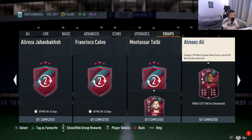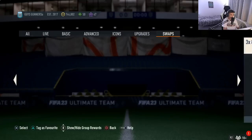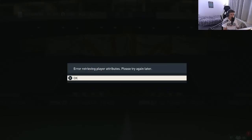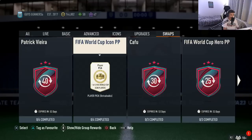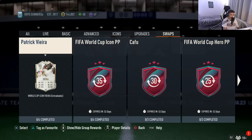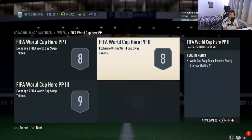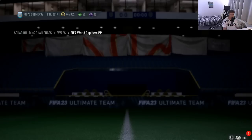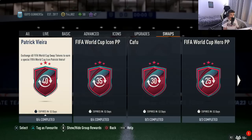The rewards start at two and one tokens, and as you go up the better players and rewards become available as you gain more World Cup tokens. At the top end, Patrick Vieira's card is available for 40 World Cup tokens — that is the maximum reward. Over the course of the World Cup promo, 40 tokens in total will be released. Simply click on the reward you want to redeem, enter your World Cup tokens into the squad slots, submit them, and that will grant you the reward. It is that simple to use FIFA 23 World Cup tokens and redeem them in the swap section.